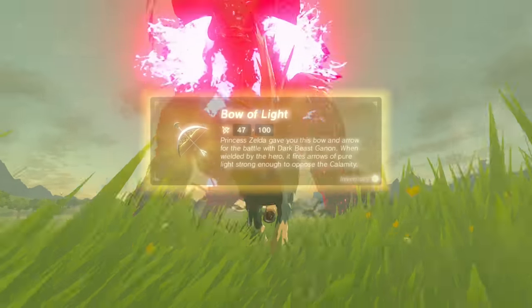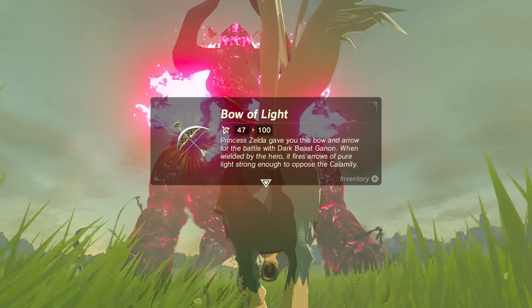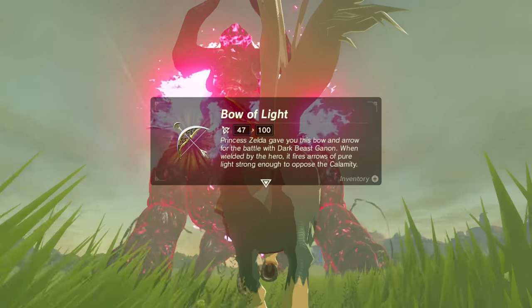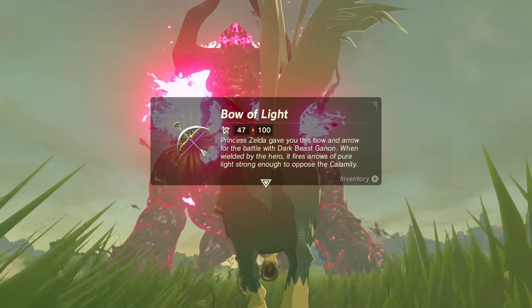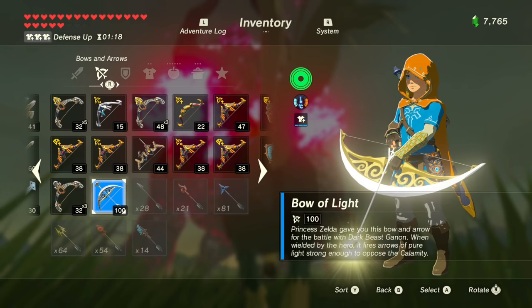That is the true form of Ganon - whoa! 100 damage to the Bow of Light? Princess Zelda gave you this bow and arrow for the battle with the Dark Beast Ganon. When wielded by the hero, it fires an arrow of pure light, strong enough to oppose the Calamity. Well, let's equip it then.